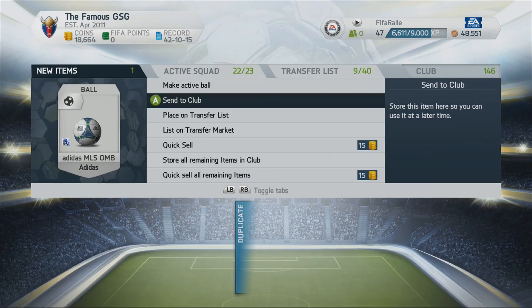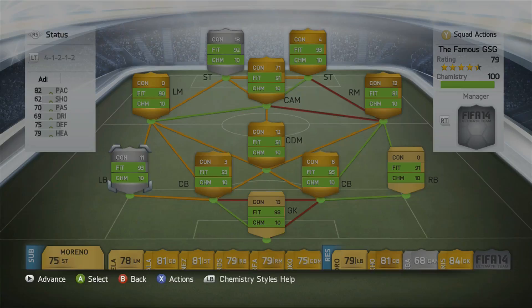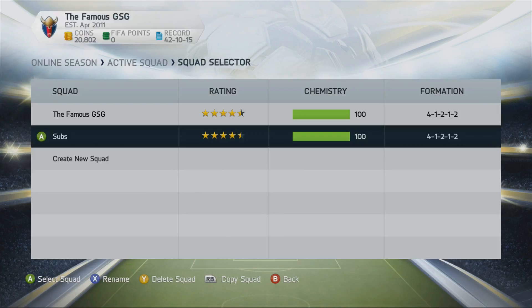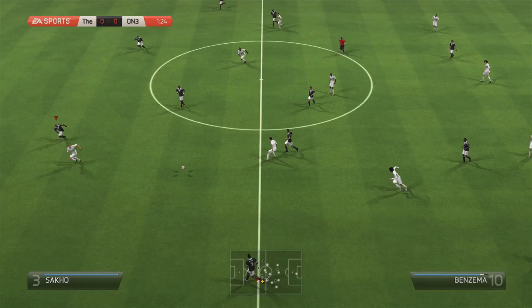We're ready to head into Division 4, which we qualified for in Episode 13. We apply a few contracts to some players and get ready. We go with our substitution squad for the first game, and we come up against a Premier League squad with Benzema up top — and we get a terrible start.